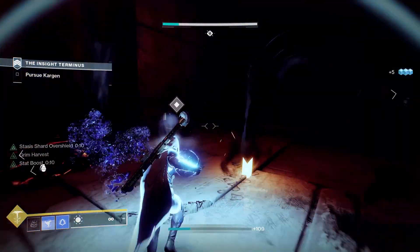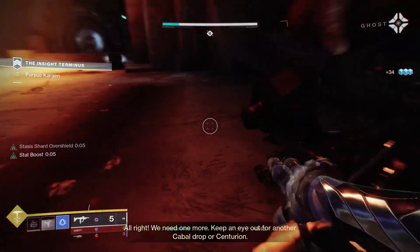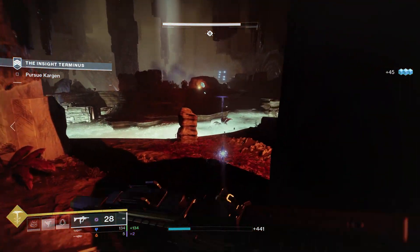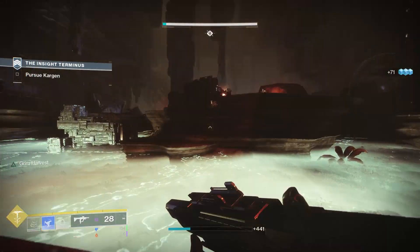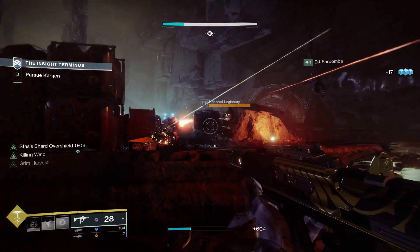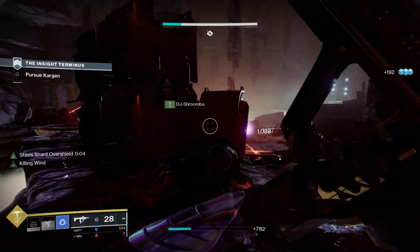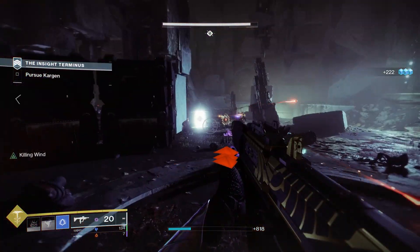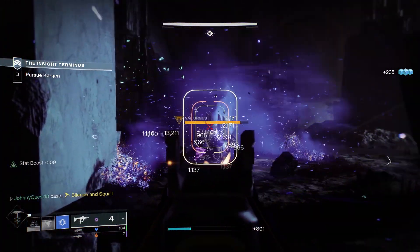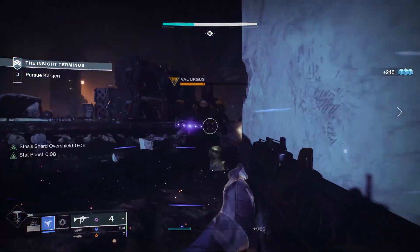In PvP, targets are first slowed and can get away, and even if frozen it's only a one-second freeze as opposed to the four seconds in PvE. It's very situational in PvP and it's hard to imagine this becoming a prevalently used weapon there. This is how stasis weapons should be designed — Cryostesia and Salvation's Grip aren't dominating PvP either, and Headstone only occasionally freezes someone.